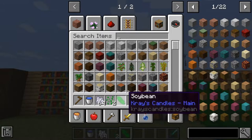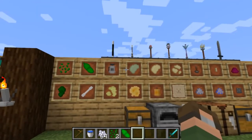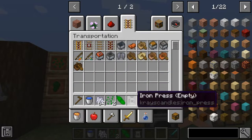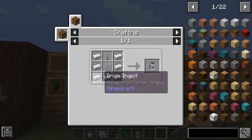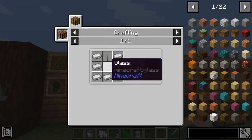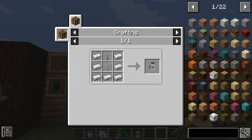Not much we can do with this soybean plant as of right now — we can't turn it into any candles yet. Our next goal is some wax. How do we get wax? We're going to need to grab ourselves a press. How do you create a press? It is some iron ingots surrounding a piece of glass and a lever. As you can see, it looks sort of like a press — you've got your handle on the side, your glass window, and a lever on the top. Really easy stuff.